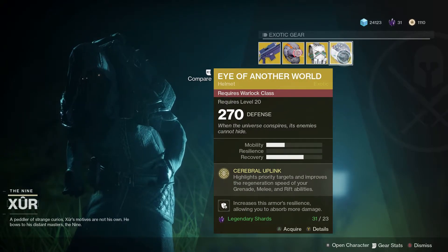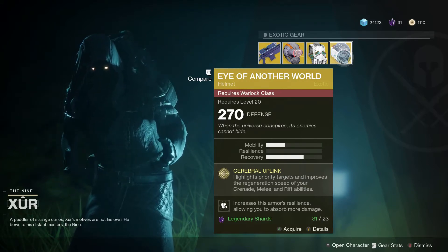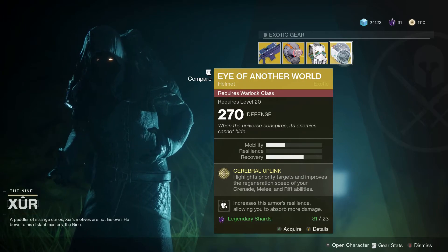And finally, Warlocks can pick up Eye of Another World. Cerebral Uplink highlights priority targets and improves the regeneration speed of your grenade, melee, and rift abilities.